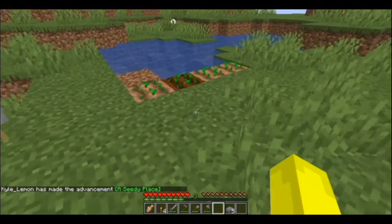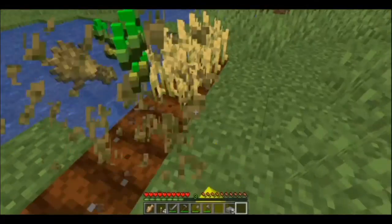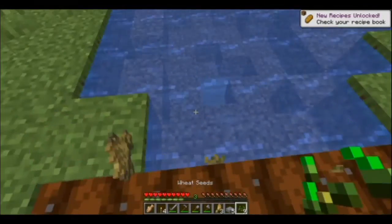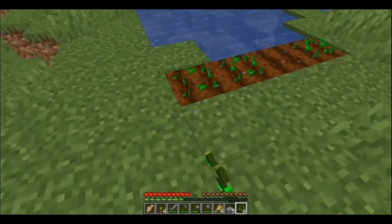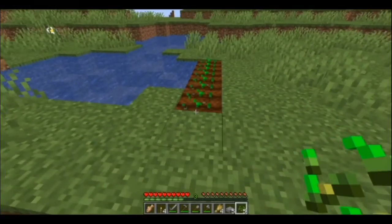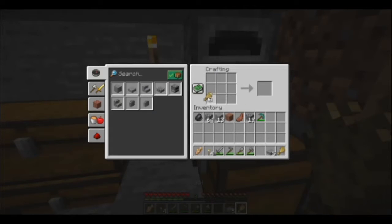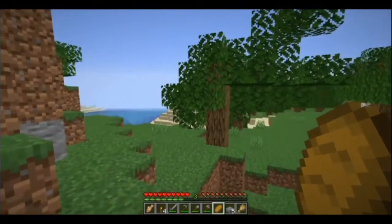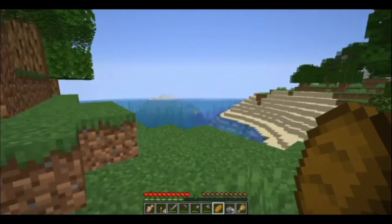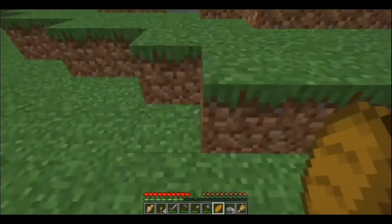Wait for the wheat to grow — you can harvest it with just your hand, no hoe needed. It will drop wheat and more seeds, so go ahead and replant. With three pieces of wheat you can craft a piece of bread, which is a very good starting food. Now that we've got food in place, that brings us to step five: mining.